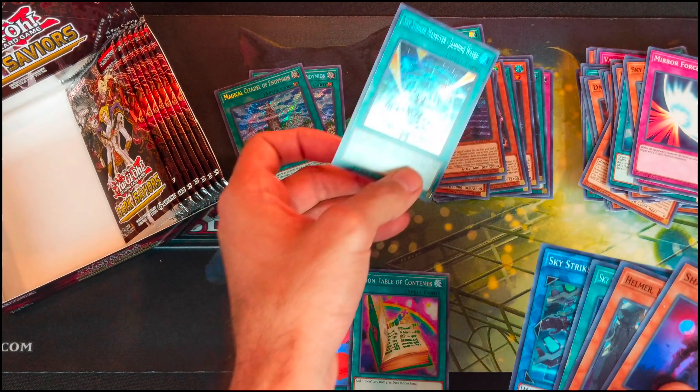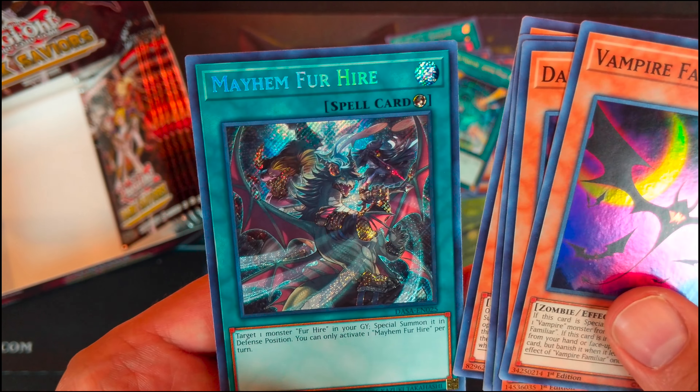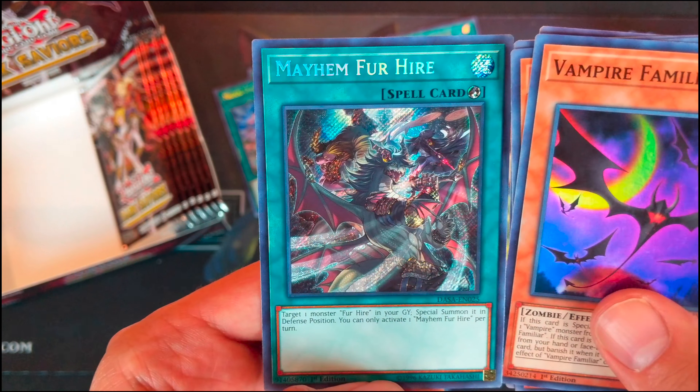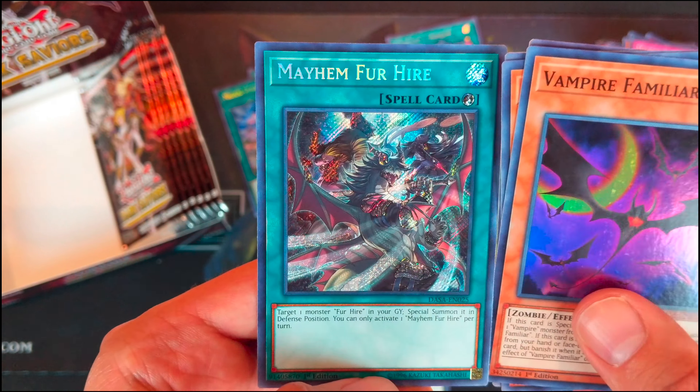Vampire Familiar. Dark Graffer. Foolish Burial Goods. Vampire Vamp. And Mayhem for Hire — I think this is one of the short prints in the set.